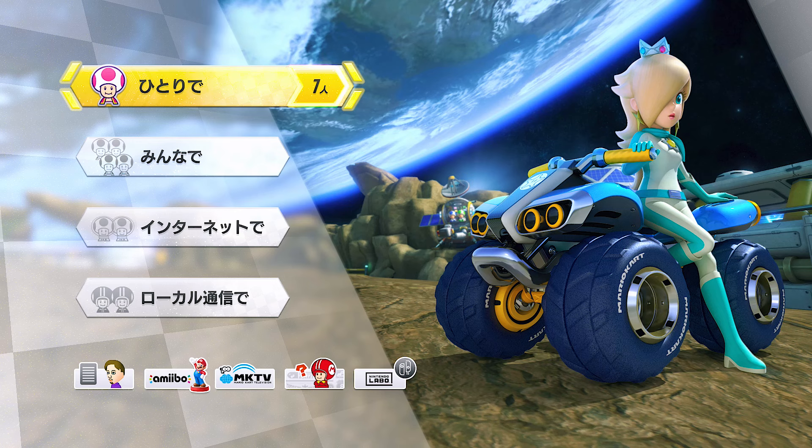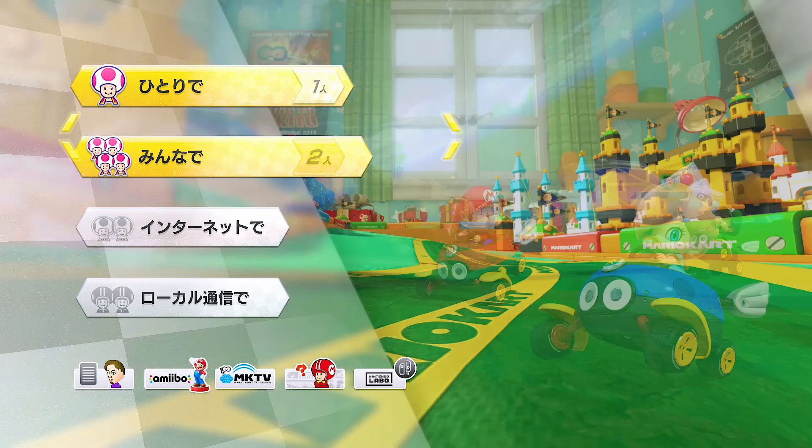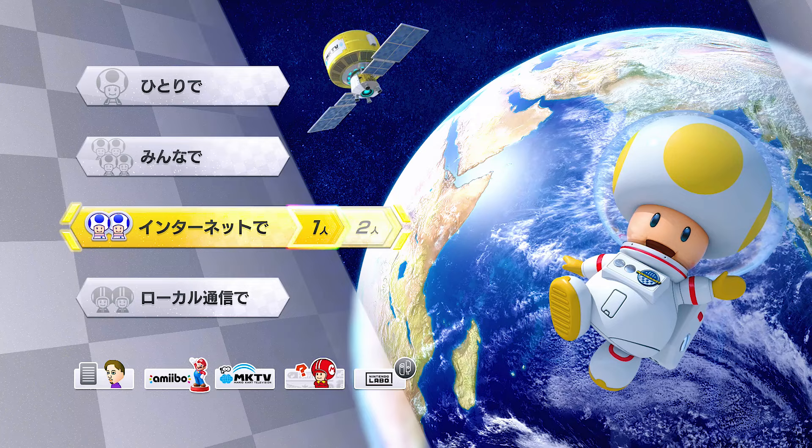So how about ways to play? Depending on the game you'll have a few different options: Single player — hitori de. Or two player — futari de. Multiplayer — mina de. Online — internet de, or more simply, online. Local connection — lokal tsuushin. That last one was a combination of the loanword 'lokal' and the Japanese word for communication, tsuushin.